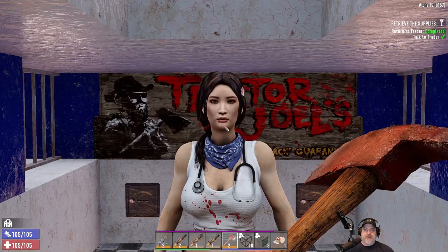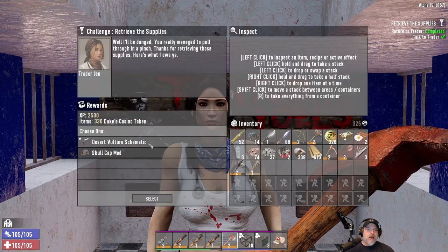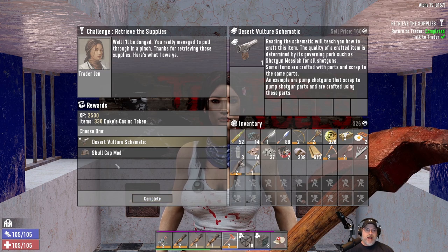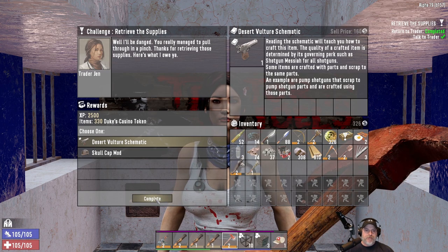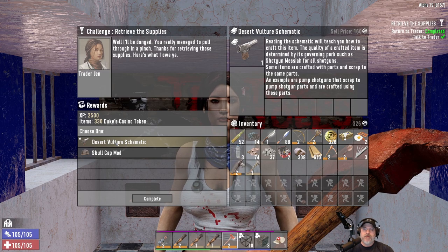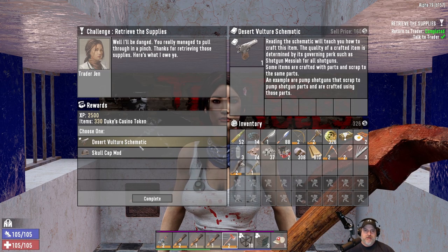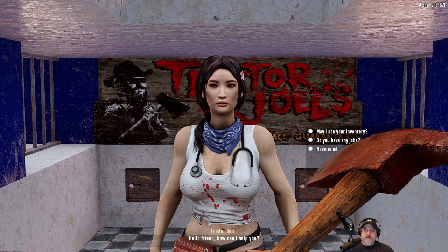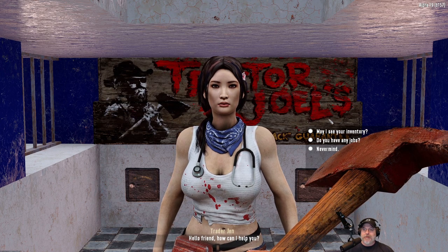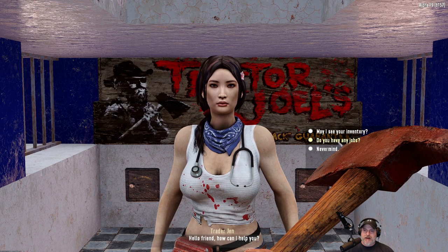Let's see what Trader Jen is going to give us. A desert vulture schematic — okay, we'll take that. We actually already have a skull cap mod anyway. The reason I'm hesitating is because that seems like more of a mid-to-end game item, and I'm just kind of surprised I'm getting it with a tier one quest, but I'm not complaining about it — just surprised. That doesn't mean we can make it though; we still need a workbench and probably some other high-level stuff.